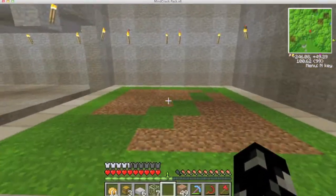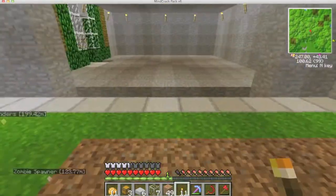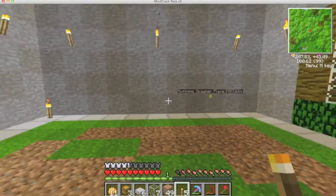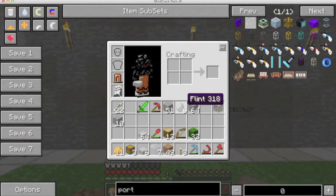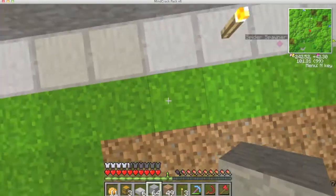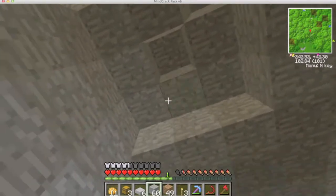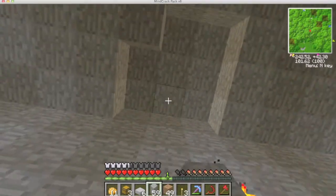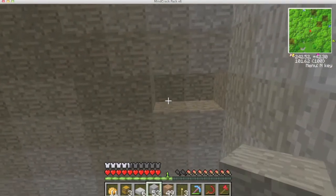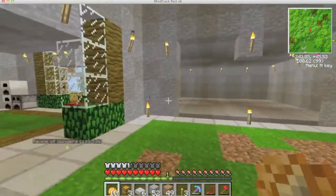So this can be a tree farm room. I'll put extra torches down as it's always helpful. Right, fill in the bloody hole. I can't reach - if I place it on the side it'll let me place, but it won't let me place on the top. But if I click the side it'll let me place. I'm not sure if it's an update or a glitch, it keeps doing it, it's very annoying.